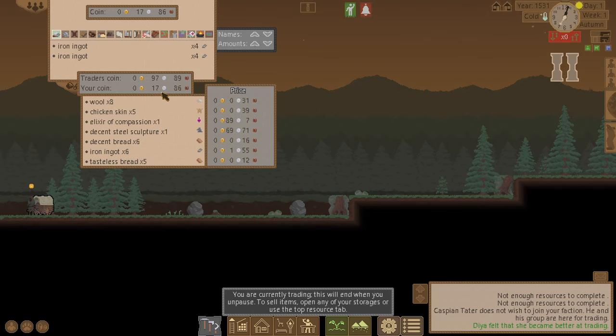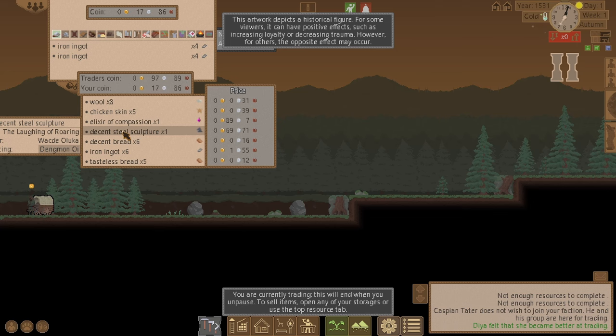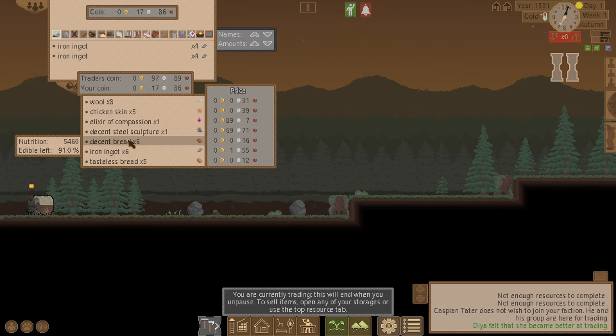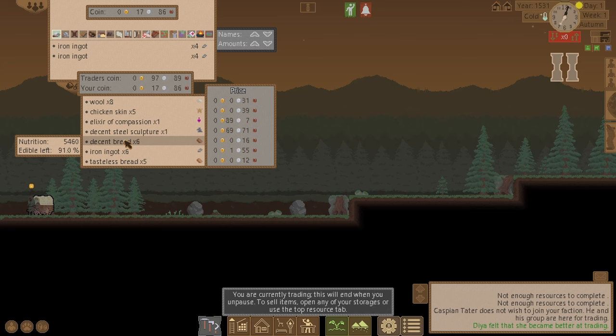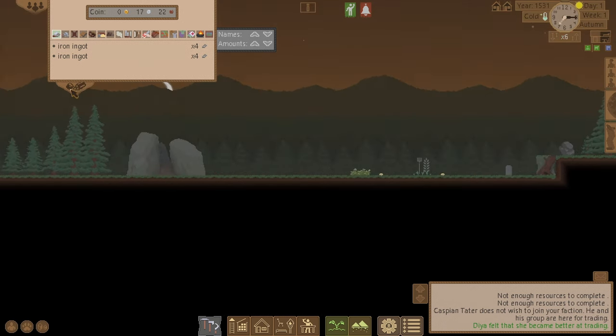Let's see what he's got — I've got 17 silver and 86 bronze now. I could buy some bread off him. Let's go for it. 12 or 6 bread available. How about 4 bread — there you go. All done, business complete.